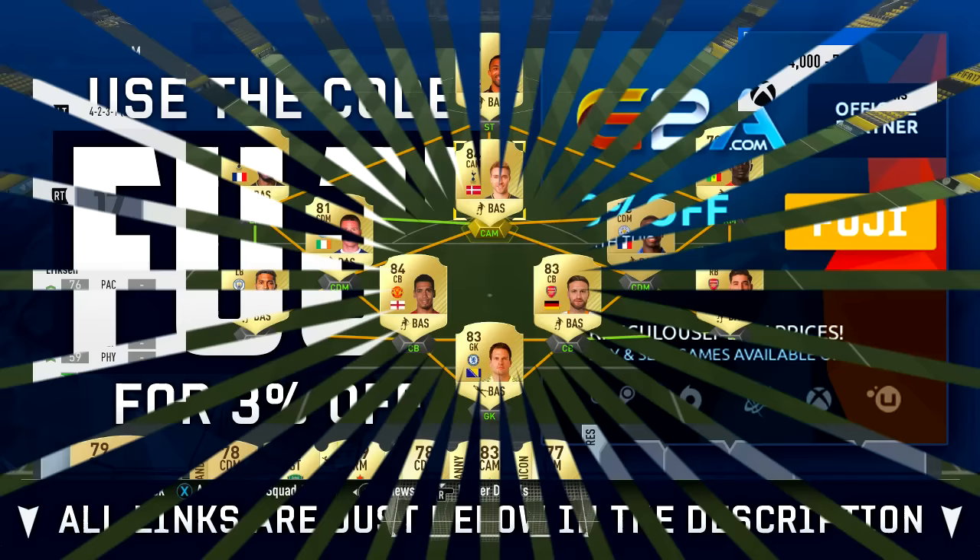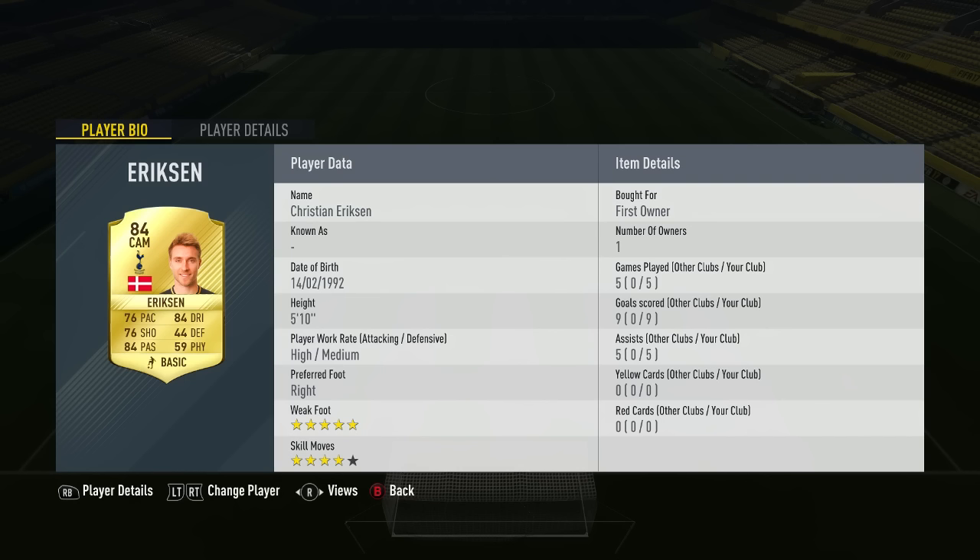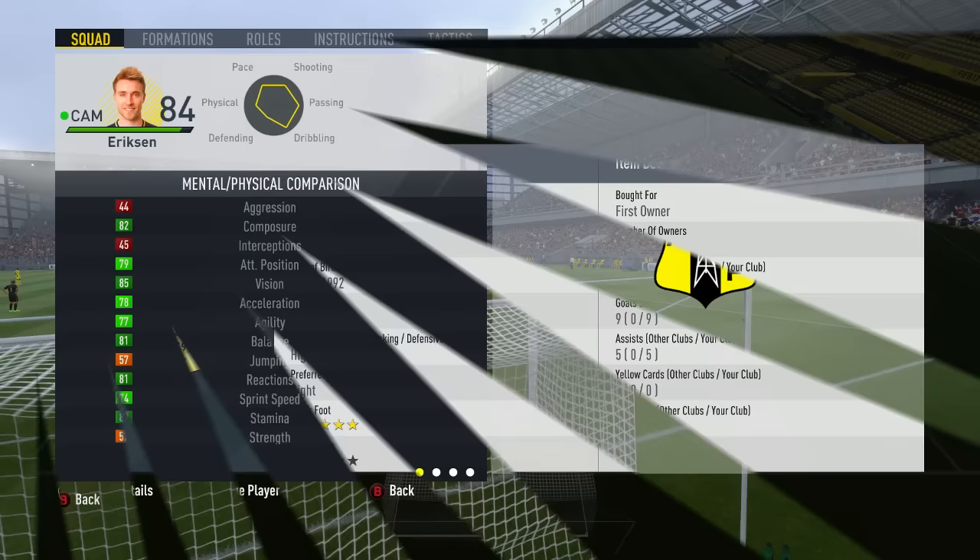If you watched my video on Callum Wilson, you would have seen me playing Christian Eriksson. Some of the stats he brings to your team are incredible: 84-rated with 76 pace, 76 shooting, 84 passing, 84 dribbling, 44 defense, and 59 physical. He stands at 5 foot 10. Over five games I scored nine goals and received five assists. He has a five-star weak foot and four-star skills, and looks very good.